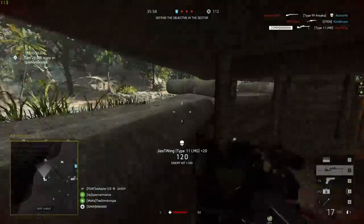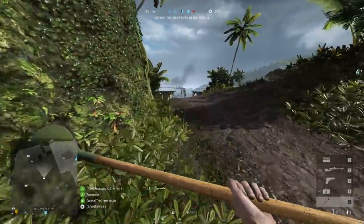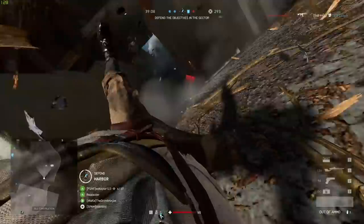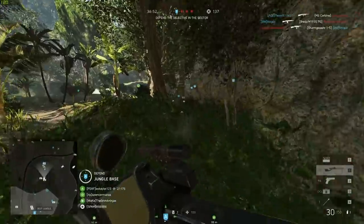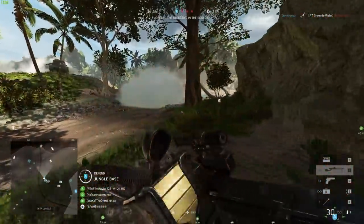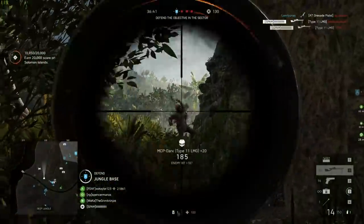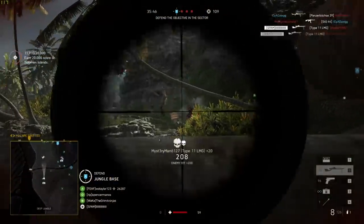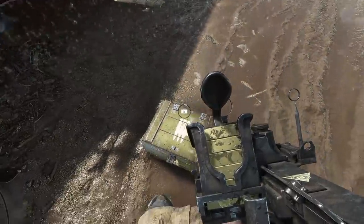What sets the Lunge Mine apart from the bayonet in terms of mechanics is that you want to watch out for hard surfaces when charging, because if you impact a hard surface — I believe even the ground itself — it will set off the Lunge Mine, knocking you down, dealing damage to you, and blowing up objects around you. Don't look like a fool: use the Lunge Mine with that in mind. It works well in open areas; in tight, dense areas where you might have to turn a corner quickly, your odds of setting it off on something unintended are higher.